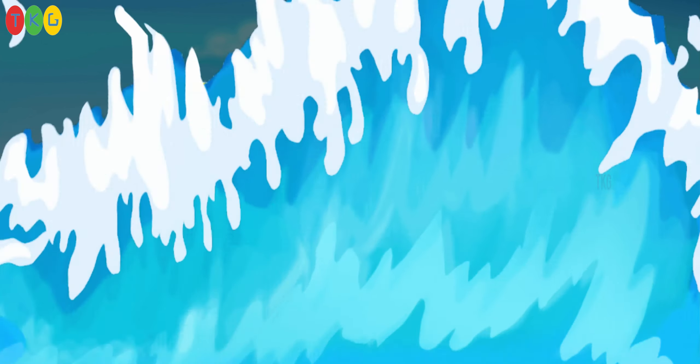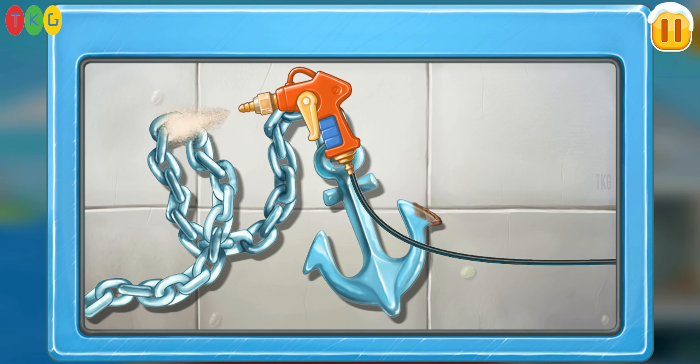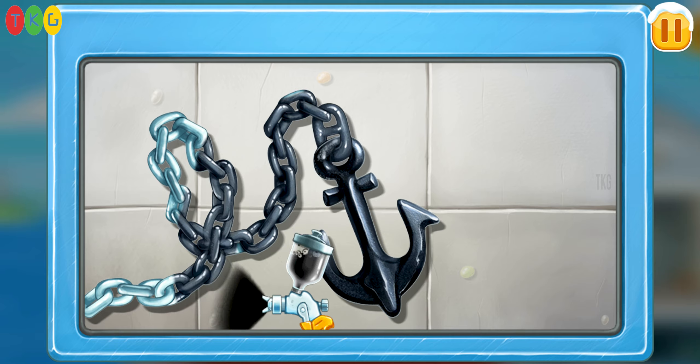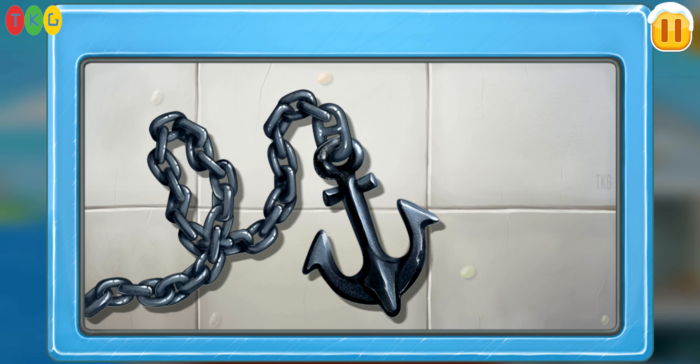Let's repair the ship carrier — let's clean the chain and anchor from rust. Let's paint the anchor and chain with protective paint. Hooray!